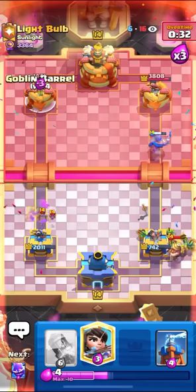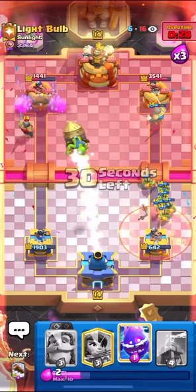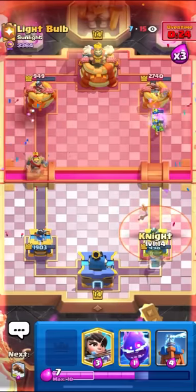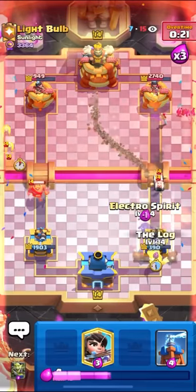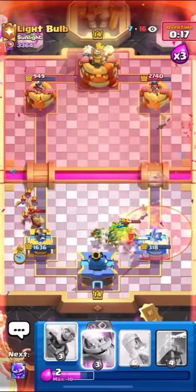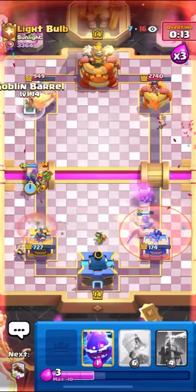I'm going to goblin gang. I didn't catch the miner. I'm going to go for my barrel. I can't princess — I know he's going to predict it, so I'll rocket right away. I have to watch out for that knight on the left. Two rockets — it's not possible before he gets two poisons down. I have to get barrel damage. I'll E-Spirit log here, then goblin gang. I'll princess for the bat. Yeah, this is just game. I'll Evo Knight for the spear goblins. It's over. GG.